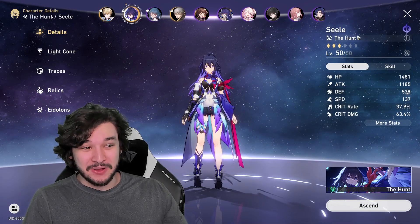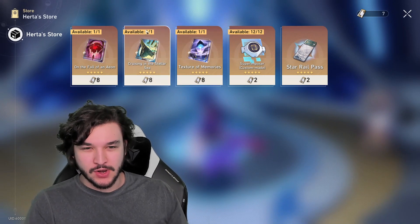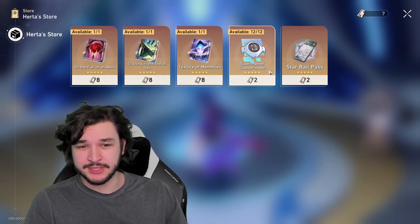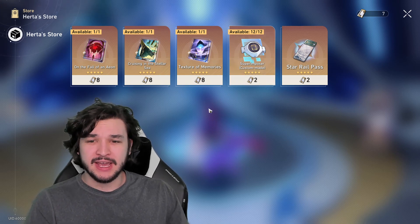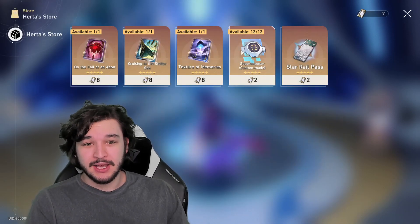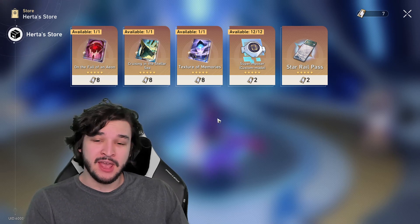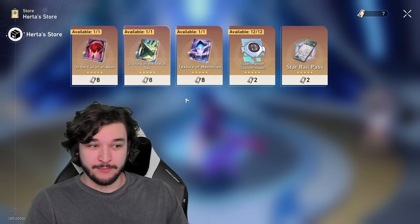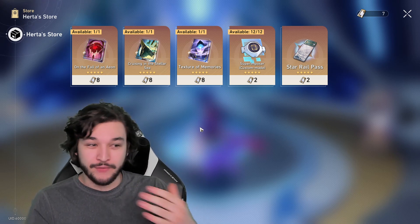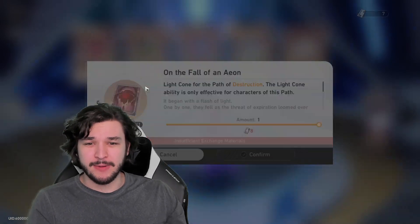Now let's move to Herta's store. Here we have three five-star light cones and a superimposer — keep in mind this superimposer only works on these three specific light cones, not other five-stars you may have. My preferred strategy is to pick one and superimpose it to max, because each copy costs 2, meaning you can get one fully superimposed five-star light cone versus two non-superimposed ones. When you're only focusing on five to seven characters early game, one maxed light cone is very effective.